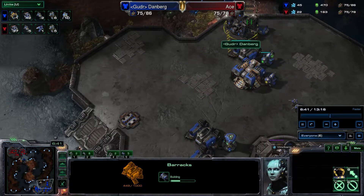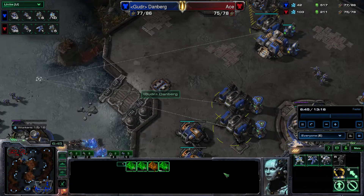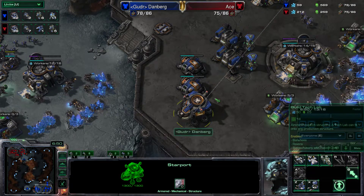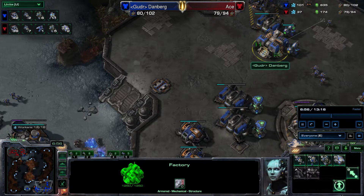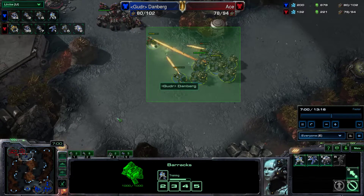I'm going to get an instant reactor on my starport and make two medivacs as soon as I can. I'm a bit late with these tanks, which is one of the reasons the mid game gets a little funky. But as you can see, I'm not letting him do anything — I picked off the SCV that was building his command center to delay his expansion more.